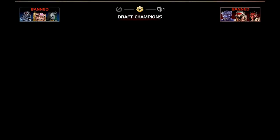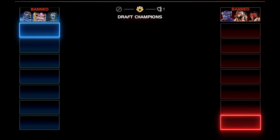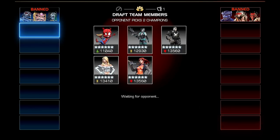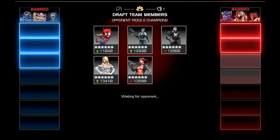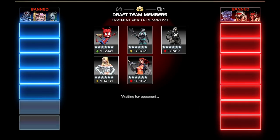From there, we enter into a Snake Draft, where a single Champion pick starts at the beginning of the draft with the first Summoner and ends with a single choice with the second Summoner. This single choice will pull from three random selections out of their respective decks. In between, both Summoners will alternate three rounds of picks and choose two Champions at a time, pulling from five random options out of their remaining deck to populate their hand.